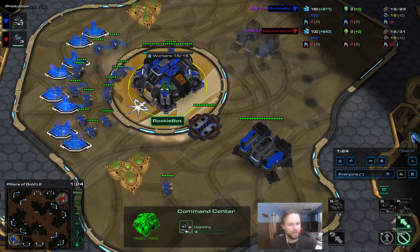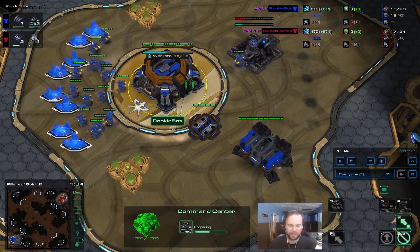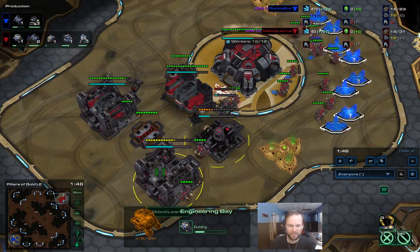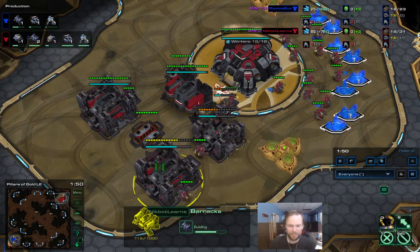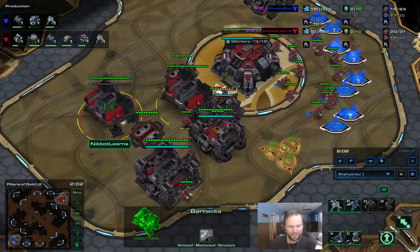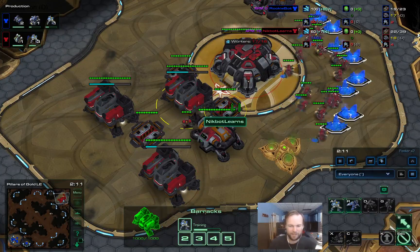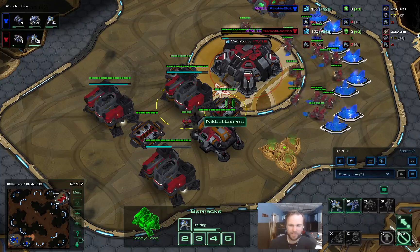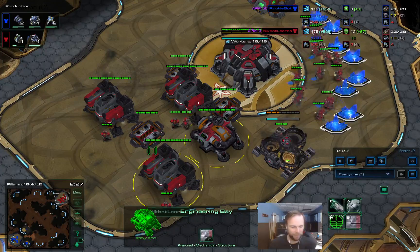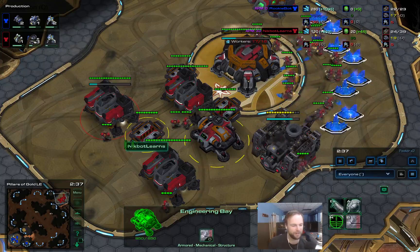Let's bring up the production tab. We have a nice build order out of RookieBot going depot-barracks into command center, then followed by another barracks. Meanwhile NicoBot's build this time with an engineering bay - depot-barracks followed by two more barracks. The depot timings aren't bad. Triple racks and then very early engineering bays before he even has the gas to upgrade from them, but he does get the 1-1 upgrades, so those engineering bays are put to use fairly early.